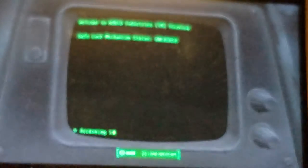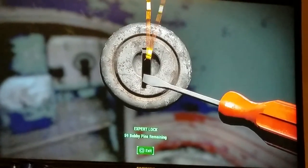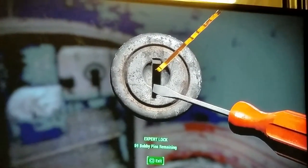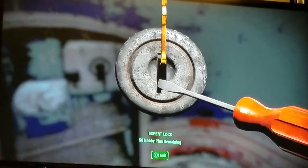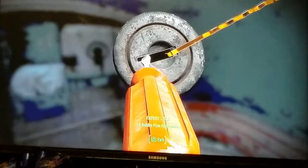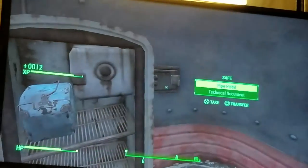Terminal — engage lock — leave, go to the safe. Make sure you have some bobby pins and an expert level of lockpicking, and an advanced level of hacking, or else you can't do it. Unlock, get out — 18 experience.